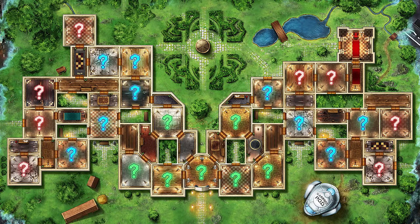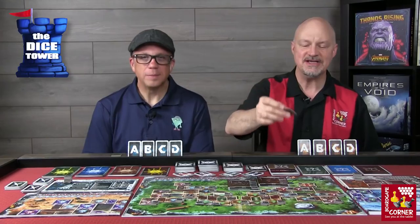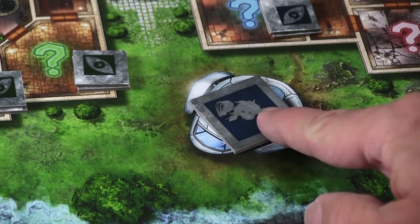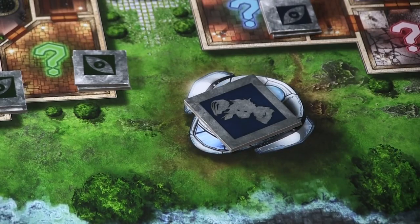There are opportunities for individuals to sneak away on brief little missions, but in general the group token indicates where your group is. Set it on the pod ship shown in the lower right of the map — your time travel pod. That's how you've arrived.